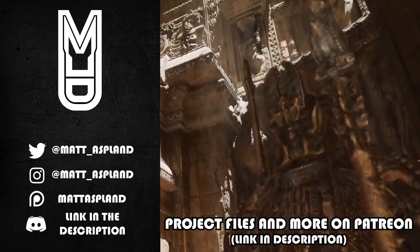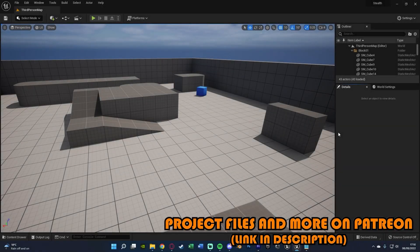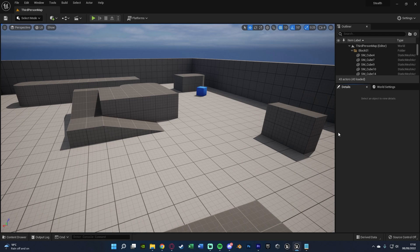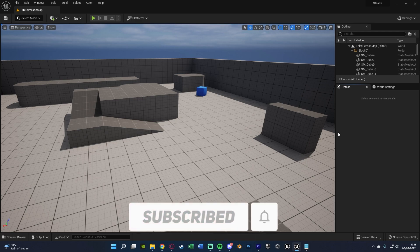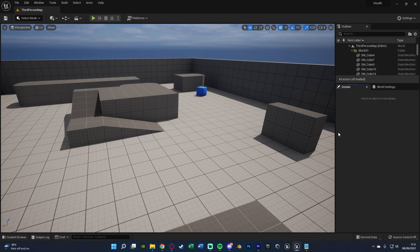Welcome back to another Unreal Engine 4 and 5 tutorial. This is part 2 of the Hitman Far Cry-esque detection system from the last episode. Watch that first if you haven't — link in the description. What we're doing today is setting up the final part: the character so the AI can detect and stop detecting us, fill up the progress bar, handle chasers, and finalize everything.